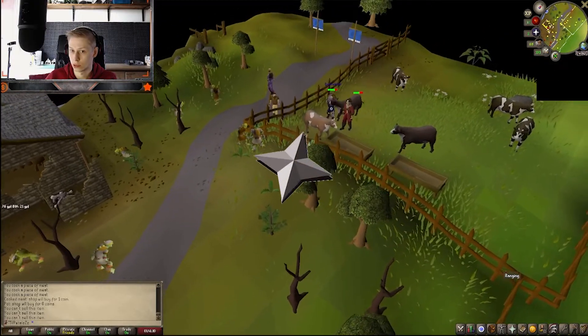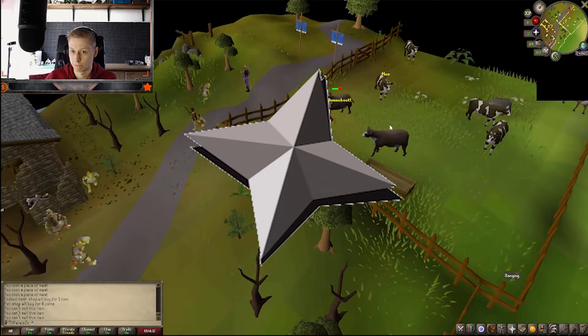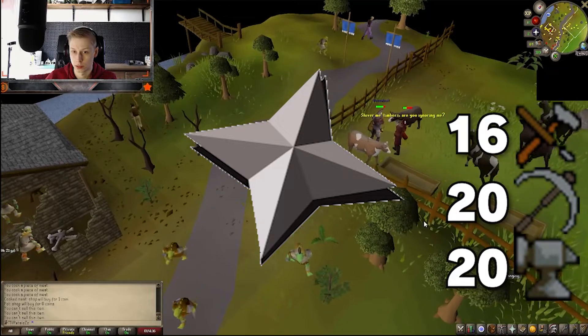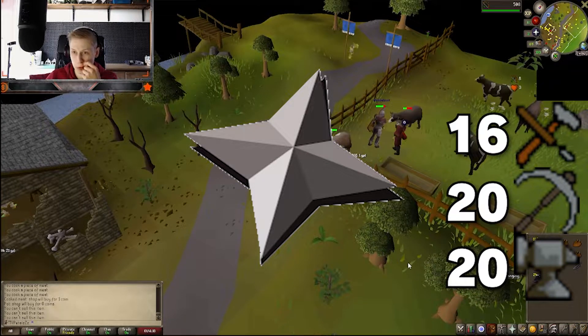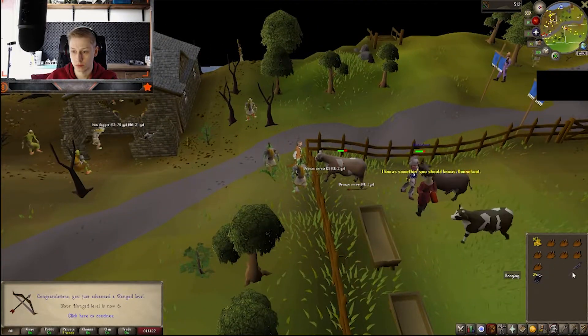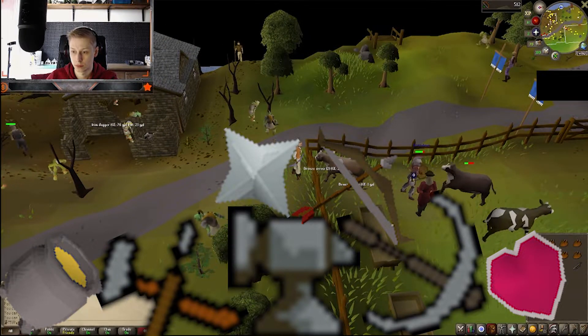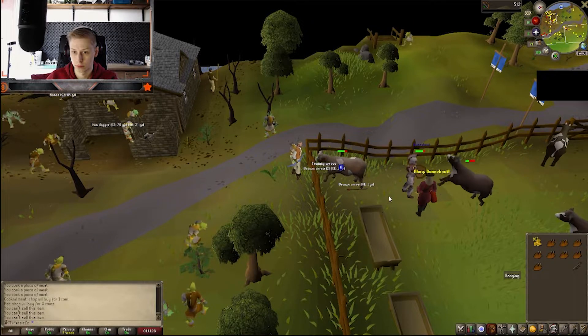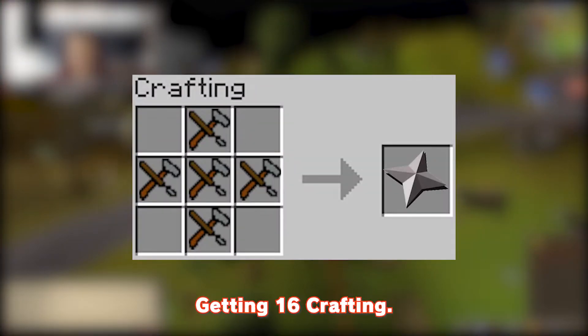I went for making unstrung symbols — I'd never tried this before but wanted to try something new. In order to make these symbols you need 16 crafting, 20 mining, and 20 smithing. The great thing about this is you can level many skills at the same time and make some money at the same time. Now let's start with crafting.